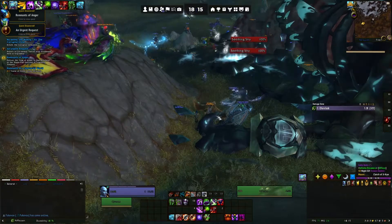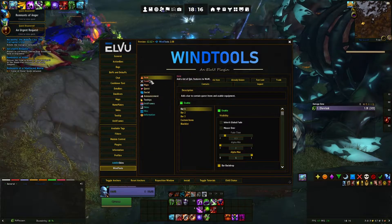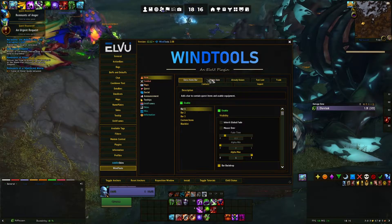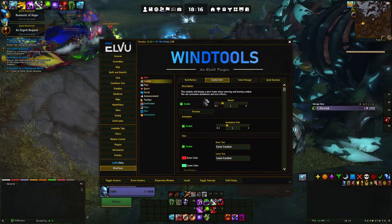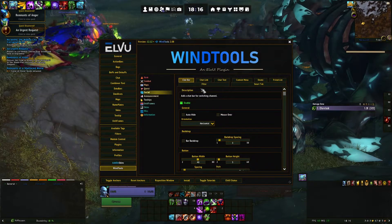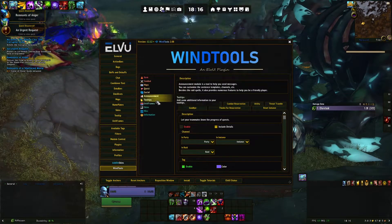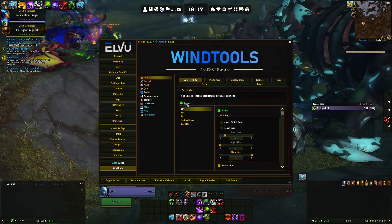I'm going to disable some of the Win Tools things quickly because they are disturbing me. If you've decided to download Win Tools, you can do the same. I want the top bar gone. Inspect off — I don't like that. Combat animation off. Quick keystone — I have a WeakAura for that. Raid markers — no. Minimap buttons already off. Chat bar off though. Extra item bar off. And game bar off — that's the top bar there, I find that very annoying.